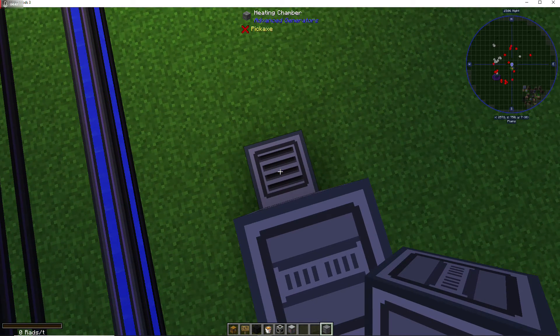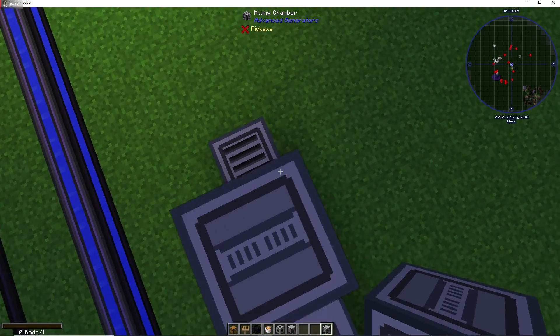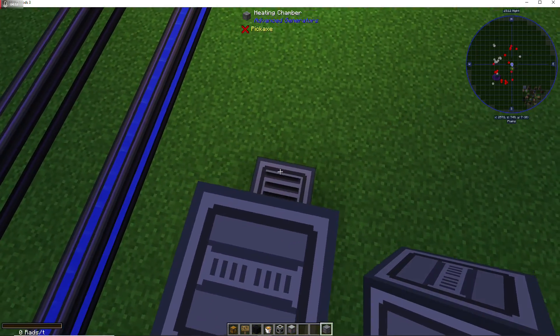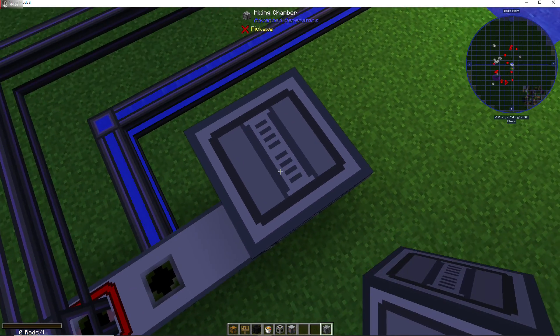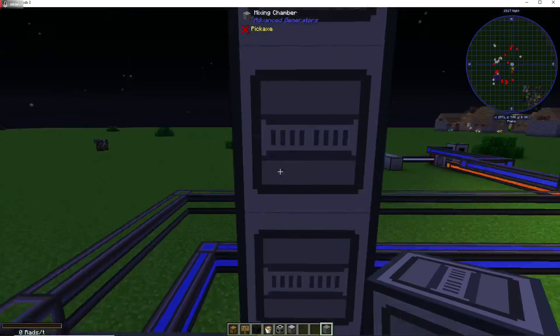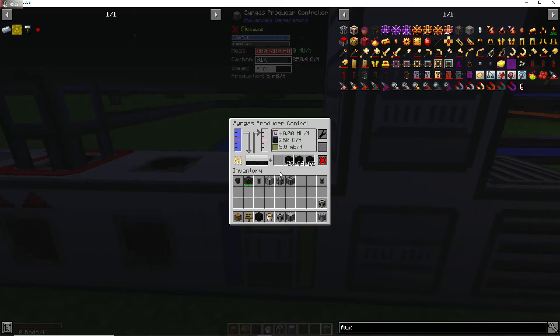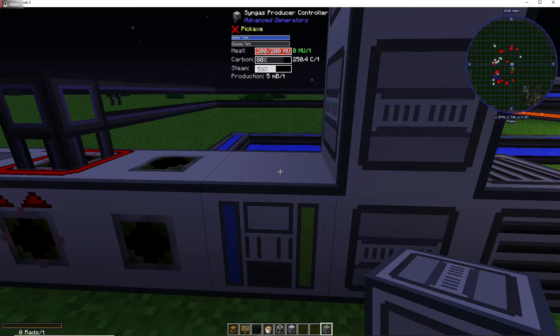The heating chamber takes up 40 units of heat per tick, and each mixing chamber takes up 5 units but each heating chamber produces 10. So adding five mixing chambers with one heating chamber allows us to produce five buckets of syngas per tick.